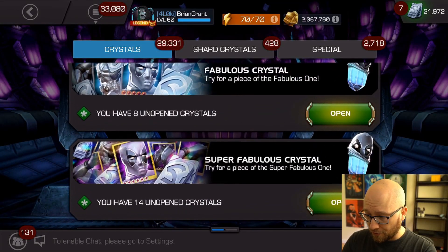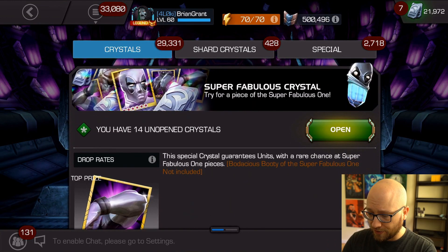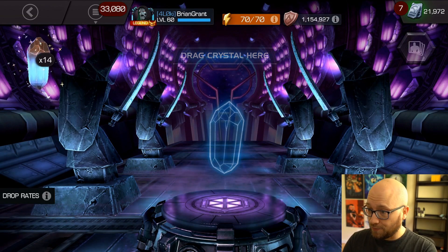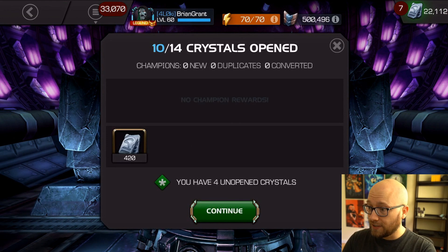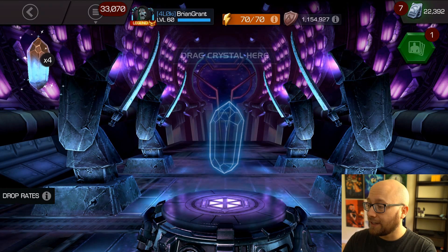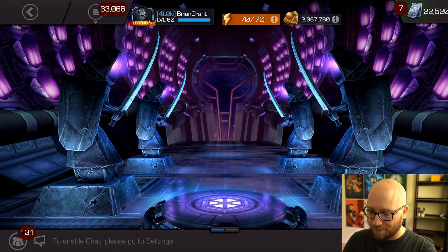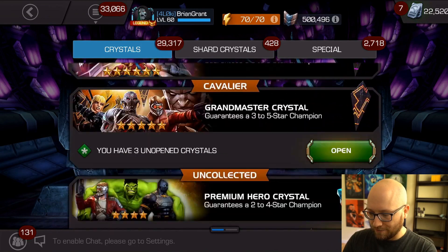Been thinking about it for a while - I'm just going to pop the super fabulous ones. These are for the six-stars; I'm not worried about the five-star ones right now. Let's pop these things open real quick, hoping to get some new pieces. No... some more units there. Can't be too mad at gaining some units, but unfortunate that I didn't get some pieces out of that.